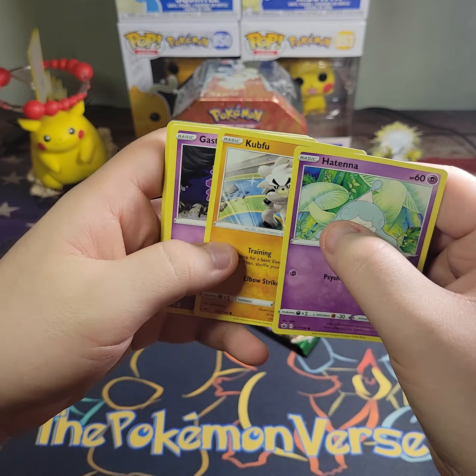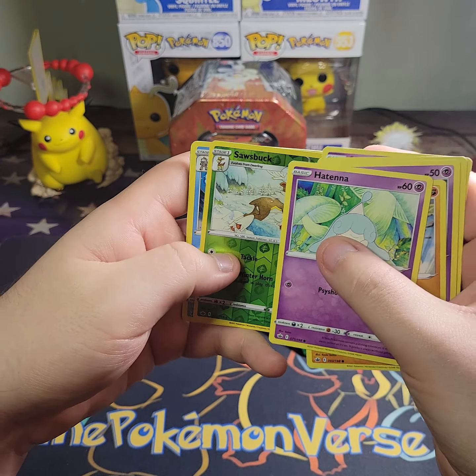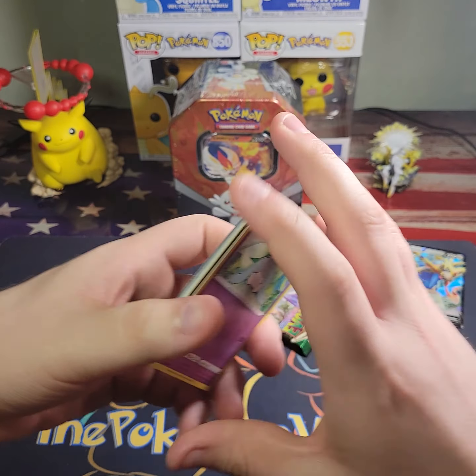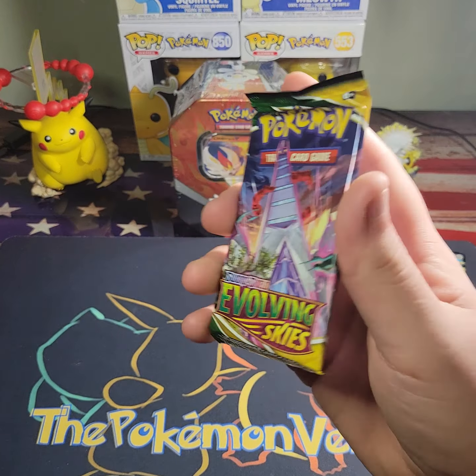Here we go — Hatenna, Kabu, Gastly, Castform, Shuppet, Sawsbuck, and then Urshifu regular holo! Alright, last pack — Evolving Skies.